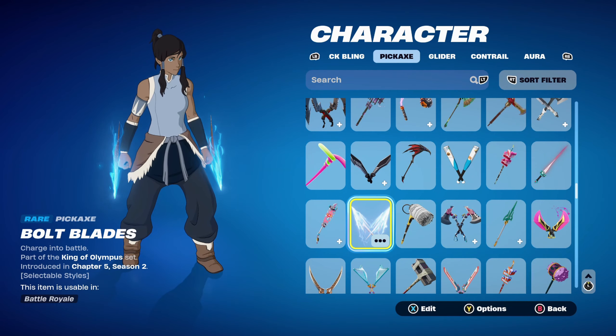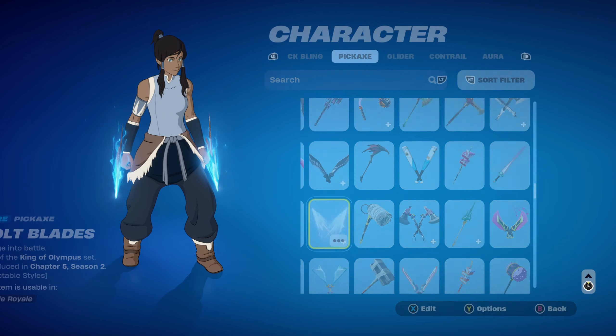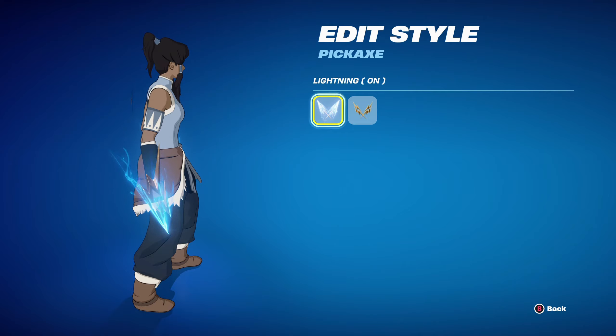The pickaxe is the Bolt Blades, part of the King of Olympus set introduced in Chapter 5 Season 2. I thought I'd use a pickaxe and weapon wrap from this season. This pickaxe works very nicely with the standard style of Korra — this is Zeus's pickaxe. I'm using the Lightning style, which gives it a nice blue effect.